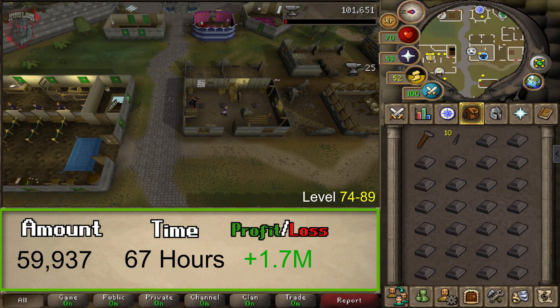From level 74 to 89, we will be doing Adamant Darts. You will make a total of 1.7 million GP from this method at the time of recording. You will need to make a total of 59,937 adamant dart tips, and this is going to take a whopping 60 to 67 hours to complete.